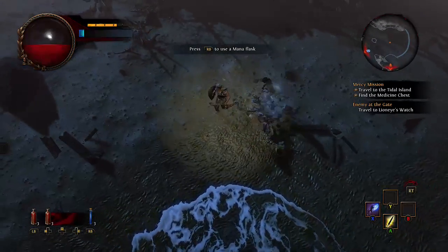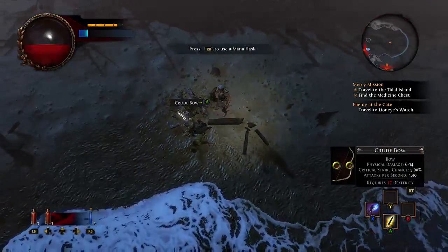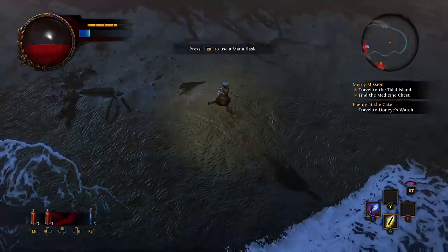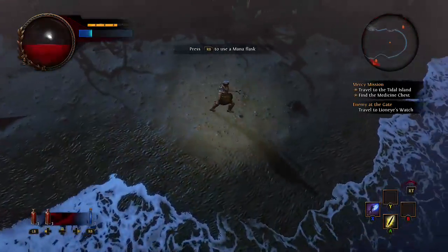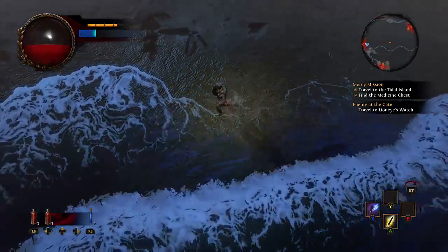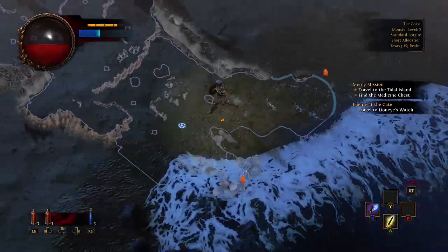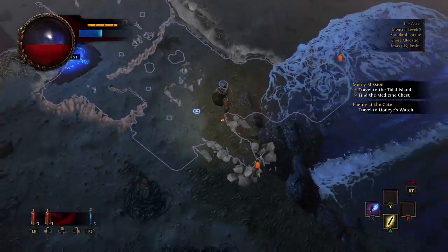I don't know what the deal is with my potions — it seems they're coming back but I'm not seeing myself pick anything up. I'm thinking they just recharge on their own or something. Not really too sure. We pop the travel spot for that.